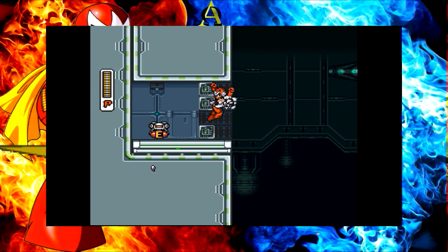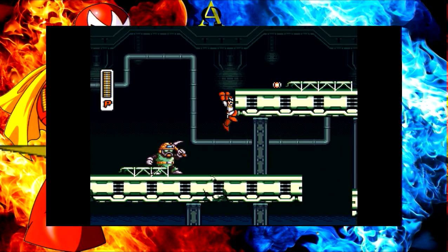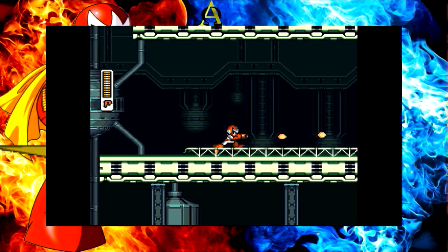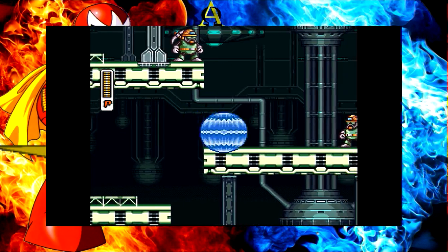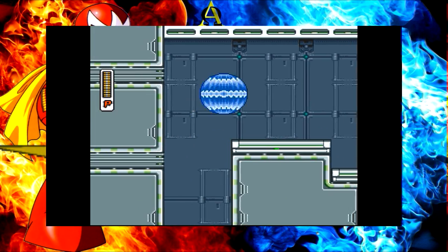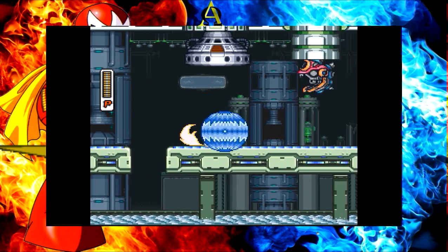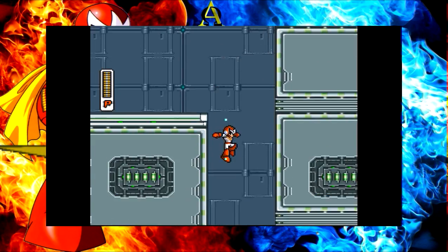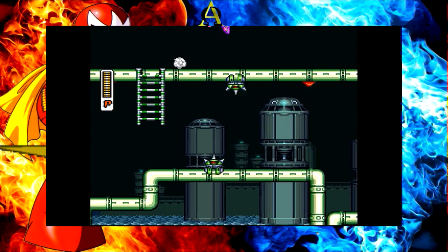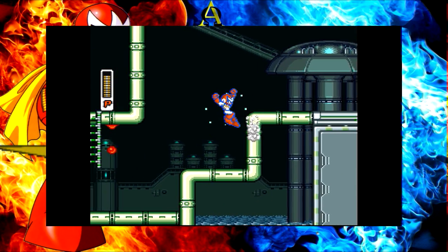Give me that energy tank, which happens to be red. Awesome. Little bastard, little bastard. Alright, let's go.